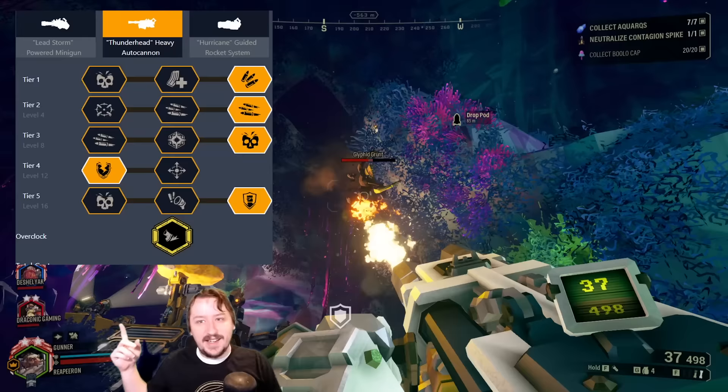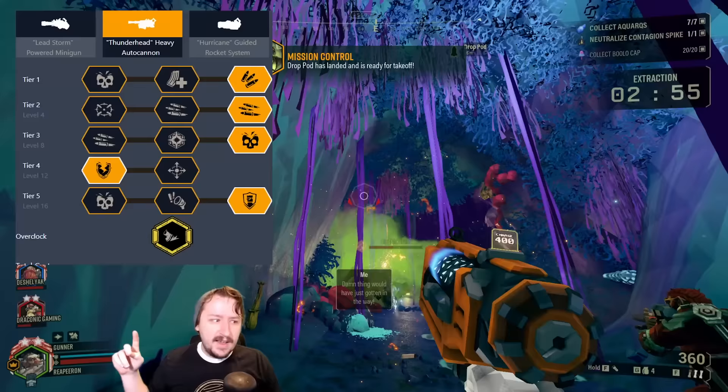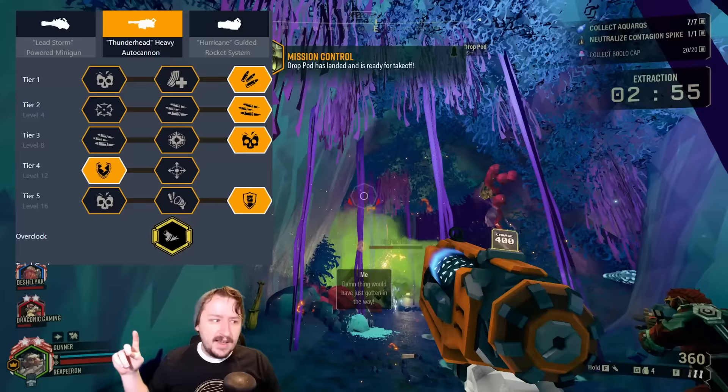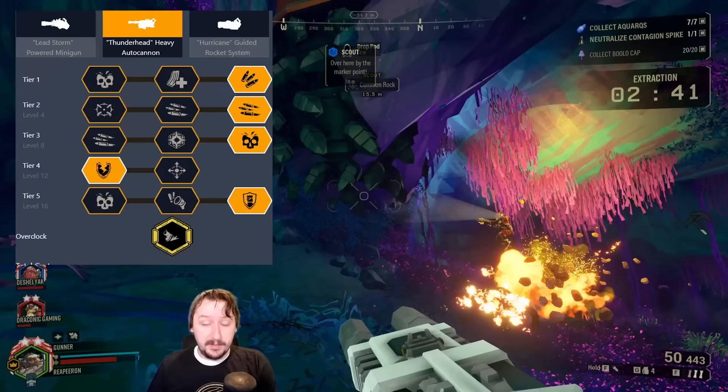I still usually go with extra ammo in Tier 1 because I'm just addicted to how many bullets you get with this thing — though the larger mag size is really good. In Tier 2, I go with higher minimum rate of fire so we can get to maximum rate of fire really fast; it actually only takes two bullets with this one. We're going with increased direct damage in Tier 3, armor breaking in Tier 4, and then shields in Tier 5. This makes it so once you fire two shots, you're at 50% damage reduction with your shields, which is really nice. If you want to go with damage instead, you could do that too — this overclock is surprisingly flexible.